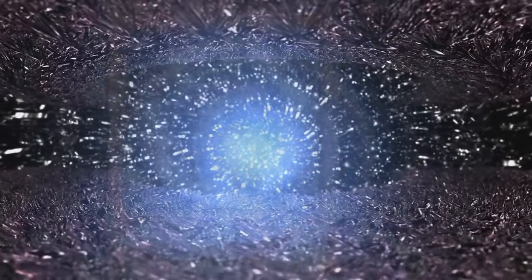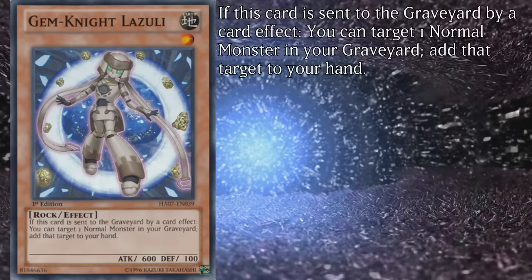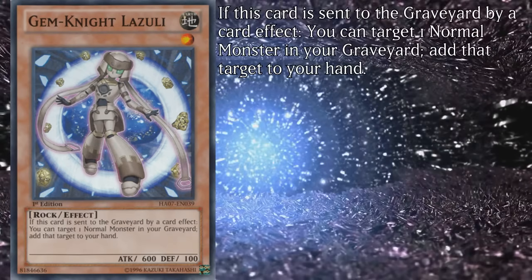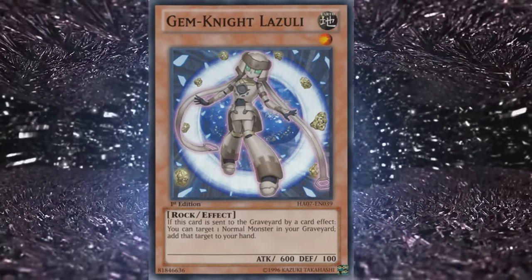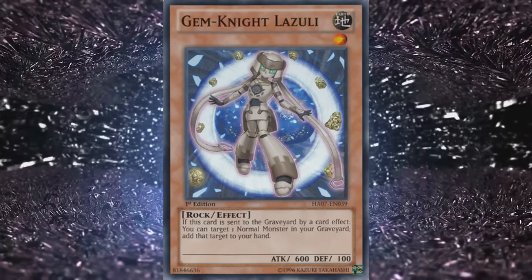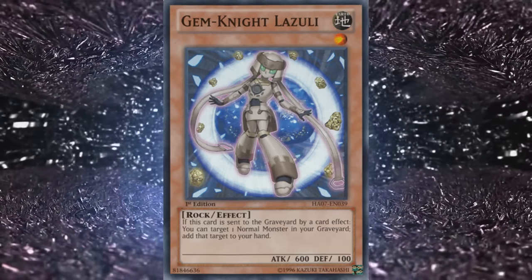Now for the Gem Knights proper. Gem Knight Lazuli is their only level 1, a rock type with 600 attack and 100 defense. If this card is sent to the graveyard by a card effect, you can target one normal monster in your graveyard and add that target to your hand. In a deck focusing on fusions and running a fair number of normal monsters, this is a pretty solid card. She can serve as combo extension, recovery, or increasing damage on board if you haven't used up your normal summon.